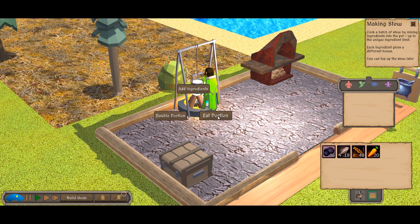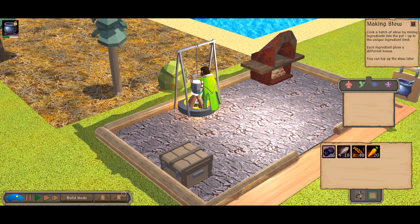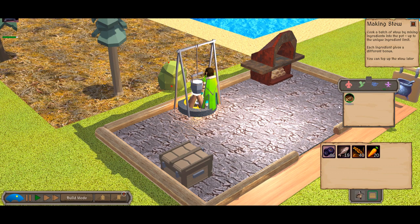Now whenever we want, we can take a portion, or a double portion, and this will give us a specific boost whilst you work, craft, or explore. And we don't have to cook all the time. We've just eaten a single portion. We can top up the ingredients later, or add new ones, giving us a perpetual stew.